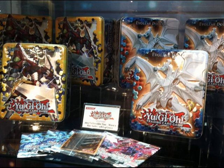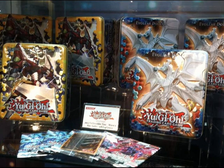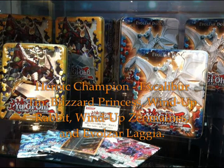So here we are. The first thing we've got is a Yu-Gi-Oh! Collector's Tin. The two tins featuring Heroic Champion Excalibur and Evil-Sword Dalka. The first tin featuring Heroic Champion Excalibur will contain Blizzard Princess, Wind-Up Rabbit, Wind-Up Zenmaister, and Evil-Sword Lagia.